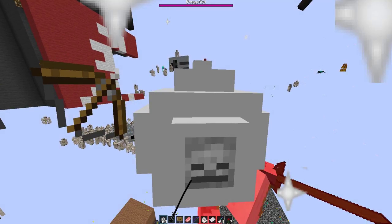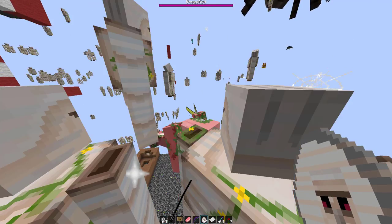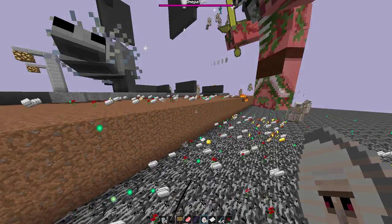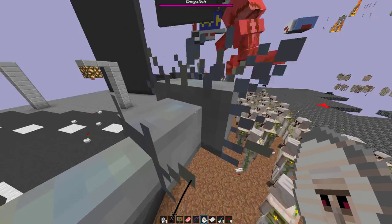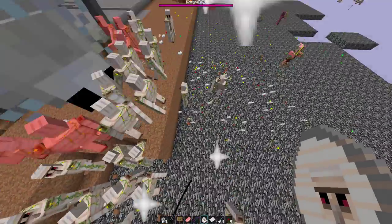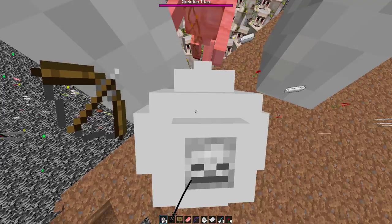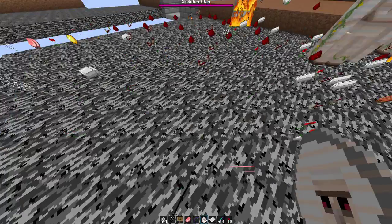Oh boy. I'm attempting to release the Zombie Pigment titan. I think it died - it's laying on the ground twitching. Oh no, it stood back up. Actually, he stunned himself hitting the bedrock with a downward slice like a moron. Here comes the next titan - the Skeleton Titan. I think it's starting to get really good. He won't destroy as much because he doesn't have too many area-of-effect attacks that also affect blocks - he's more of an arrow shooter.